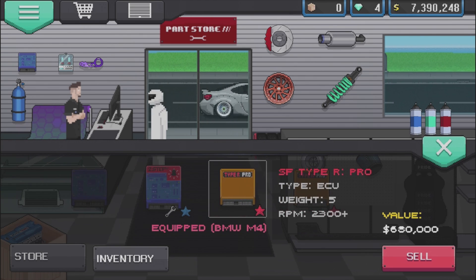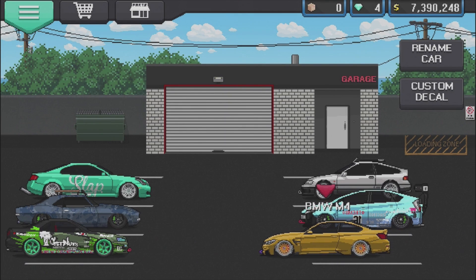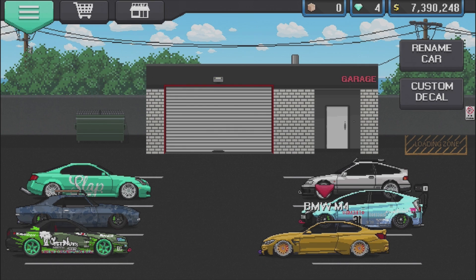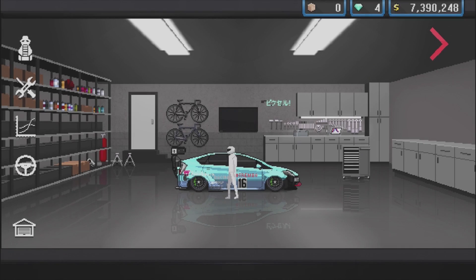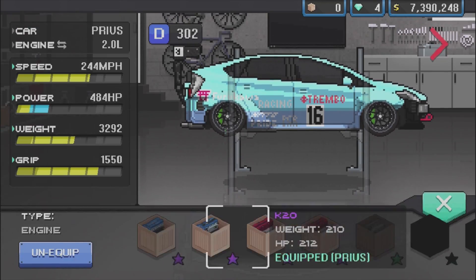This is my last rim I'm selling because this is taking absolutely too long to navigate back. We have $7.3 million right now, so that should be enough for what we're trying to achieve. We also just received another Type R Pro ECU — that was a $680,000 pull. We already own one on the M4, so now we can have two, or if we can buy a better one we'll do that. I'm trying to buy the best of the best today.